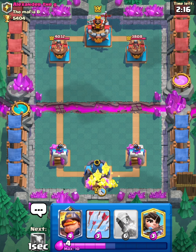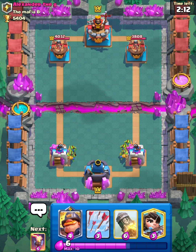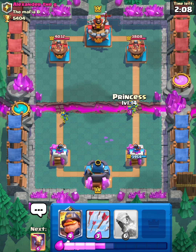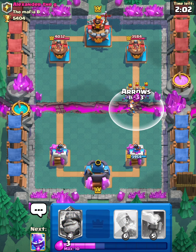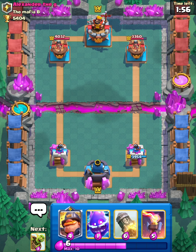I'm going to split the Goblin Gang at the back. Does he play anything? Oh, he has Tornado. Let's just place another Princess at the bridge. We're getting a little chip — let's just Arrows that. It's good that he has Minion Horde, because we have Arrows to counter it.